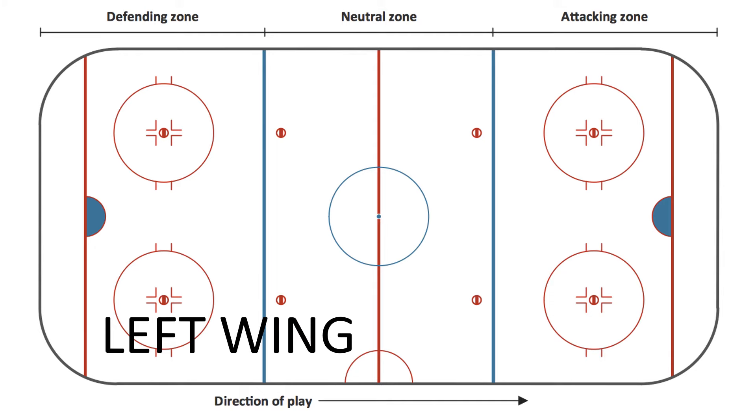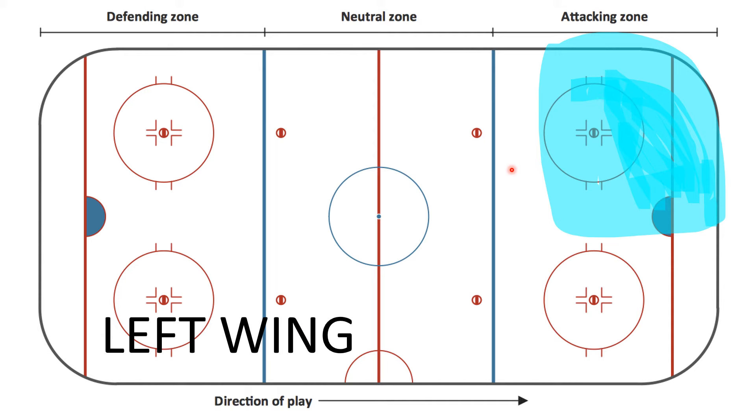Left wing is going to look very similar, just on the opposite side. Down in the offensive zone, where we are trying to score, you have this corner to the front of the net. Just like with right wing, don't get too high or you're going to get in the way of your own defenseman. If the puck is down here, you're probably the one that's going to be on it, watching their wings and battling with their defense. Then if the puck shifts to the other side, you're probably going to pop up in front of the net. We don't want you following over if you already have teammates there — stay here, get open, yell for that puck.